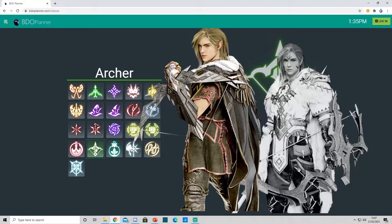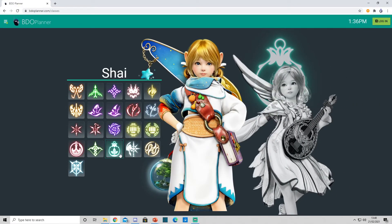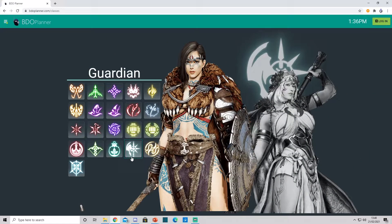Archer — you can actually have decent success with Katana against Archer, but I still prefer Murderous in this matchup. You've just got more potential with the protected movement to close the gap and apply pressure. Shai — doesn't matter. Guardian is similar to Witch and Wizard — Murderous is a good option.